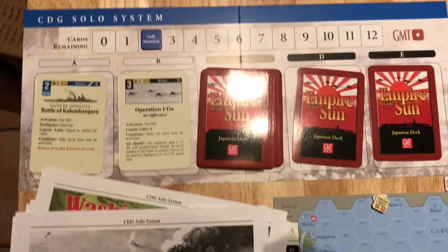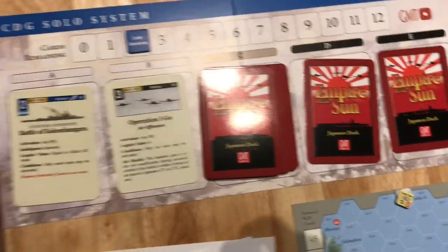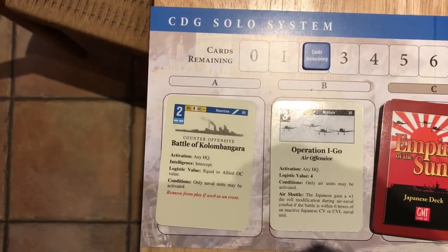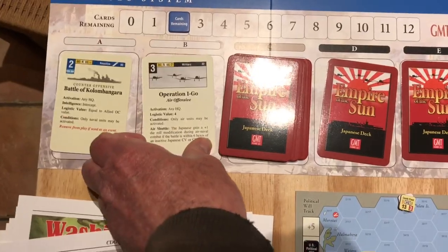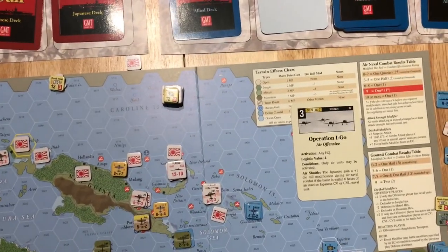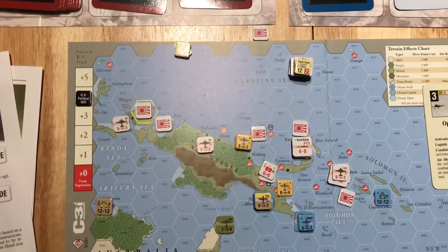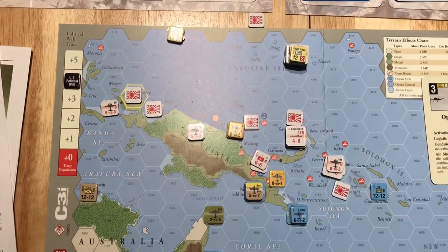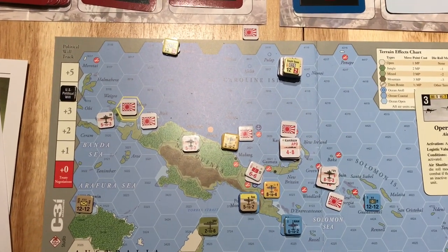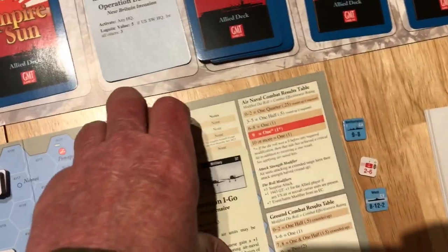Now we go to the Japanese — they have two cards left. We roll for them and they also get an AB, so they can pick one of these two cards to play. The Japanese decide to play Operation Aigo as an OC. I'll go ahead and execute that. The Japanese tried to get to Port Moresby again — they had a favorable Air Naval result but neither side hurt anybody in ground combat, so the Japanese had to retreat again. We discard this card.